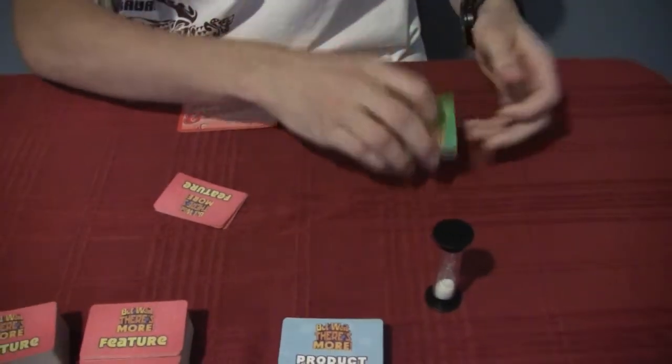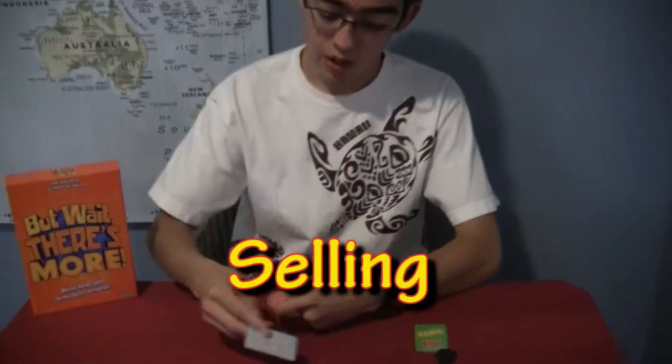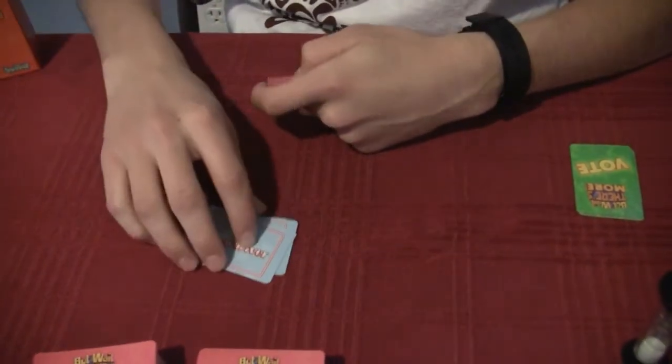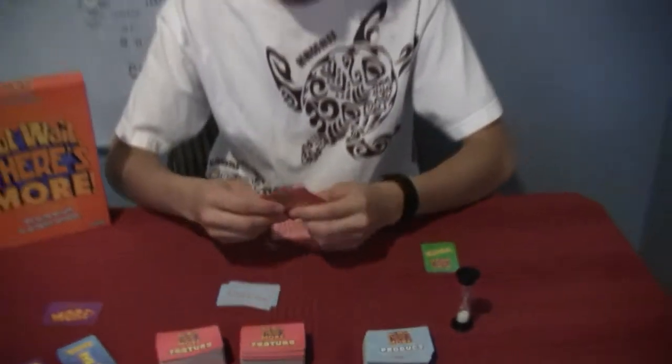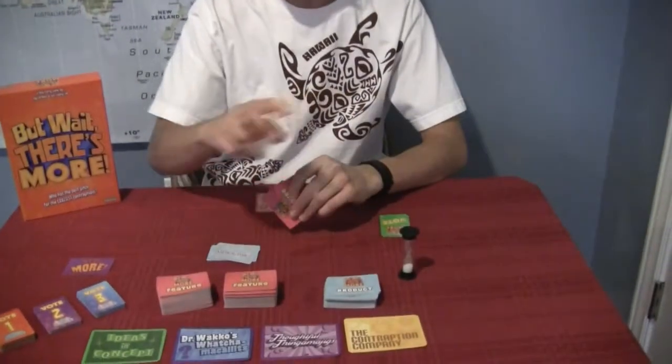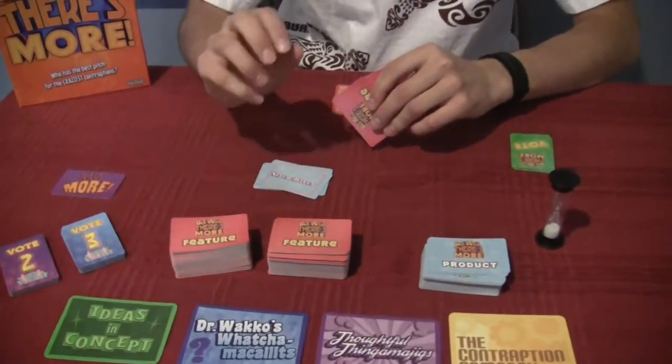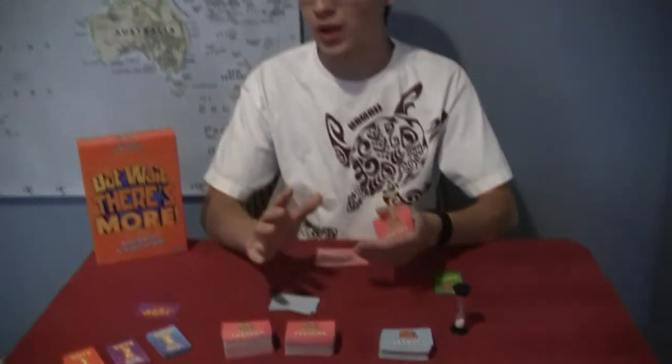You put those aside for now. Then you flip over a product card — like a banana, playing cards, or a screwdriver — and you try to look through your cards and pick one feature you'll use on this product to make it sound appealing. But then halfway through your sales pitch, which is timed by this timer, you have to flip over another feature from a deck and add that feature on.